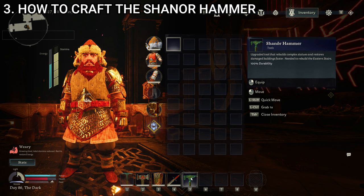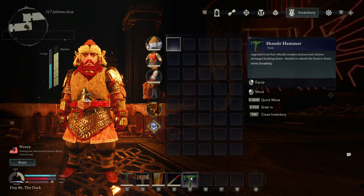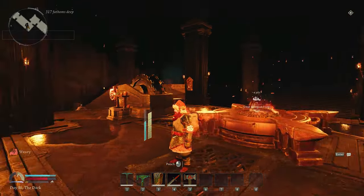It says: 'Upgraded tool that rebuilds complex statues and restores damaged buildings faster. Needed to rebuild the eastern stairs.' That's typically where you'll find yourself needing the shenor hammer over the steel hammer — it is just better for fixing things quicker, but specifically you need it to fix the eastern stairs, so it is a gameplay progression thing. We have now progressed to tier 3 as far as pickaxe and hammer. That is how you get and make both of those.